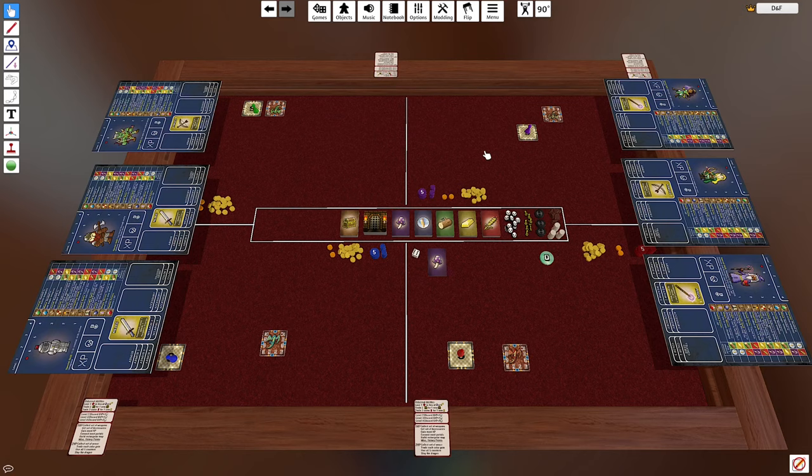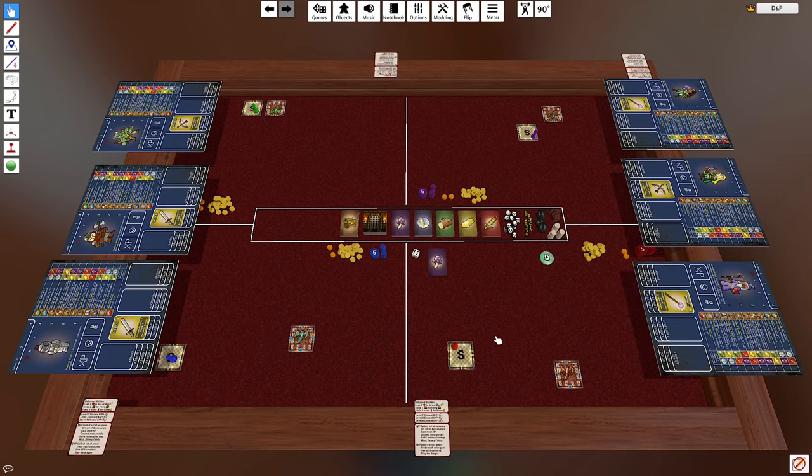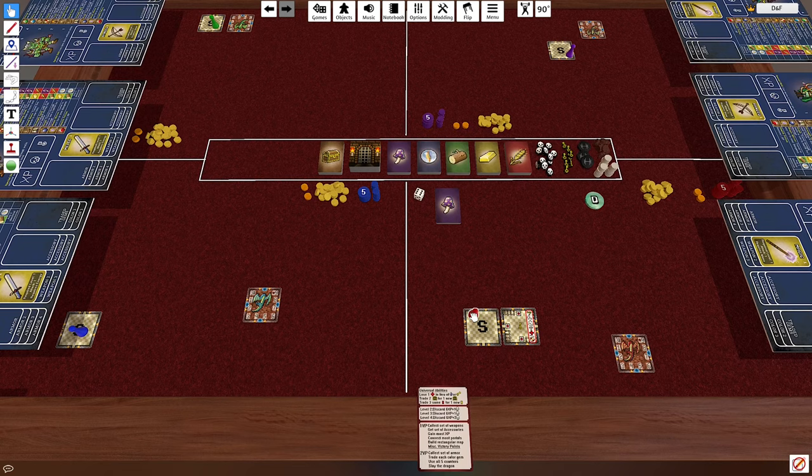Before we get started, I would suggest you change your lift height to the minimum setting as well as change your rotation degrees to 90, as this will just make it easier to play. In Dungeons and Feelings, each player will be creating a dungeon of their own design using these room cards. You will proceed through your dungeon gaining experience, leveling up, crafting items, and gaining treasure in order to become more powerful.